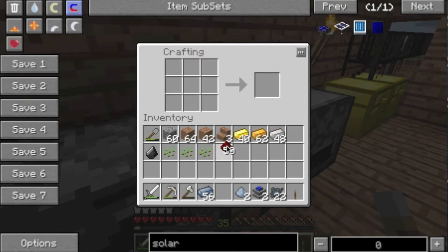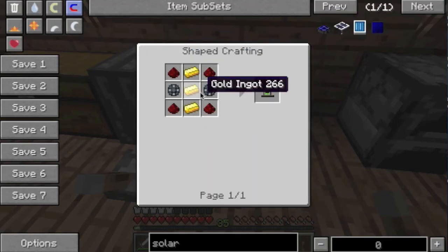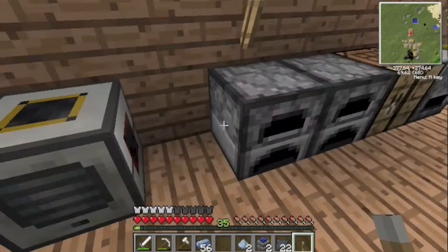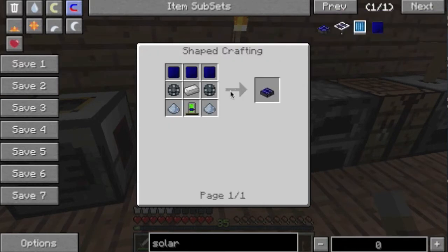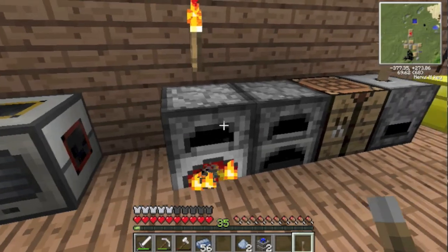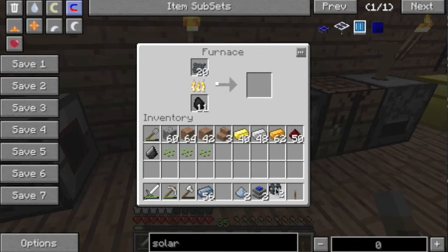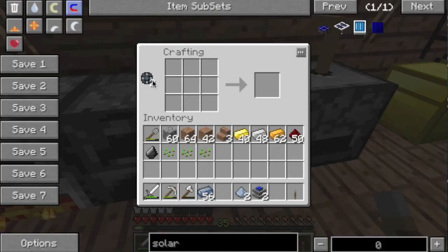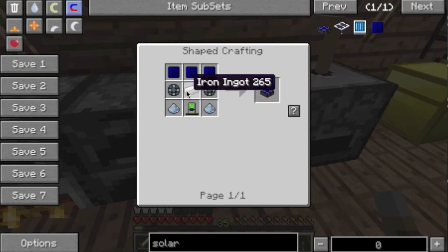There we go, got loads. Enriched alloy — energy tablet. Enriched alloy is made from smelting, okay. So I'll just stick some of this in. I need two for this, two for this — that's four. Otherwise that's gold and redstone. Do I have my gold on me? Two. So one here, one here, three gold down the middle, and then redstone in the corners, and there I have my energy tablet.